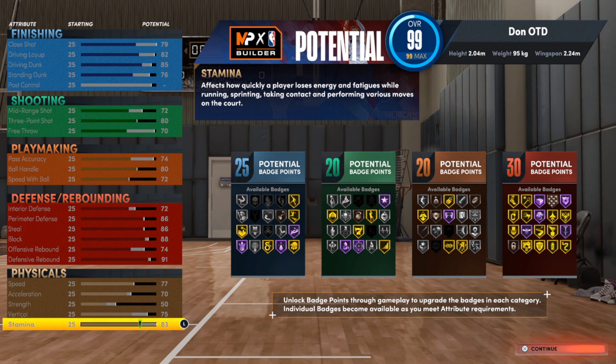The final badge count is 25, 20, 20, and 30, which comes out to 95 badges total. Then you get 100 badges once you add the rewards from hitting level 40 twice, because we grind out here.